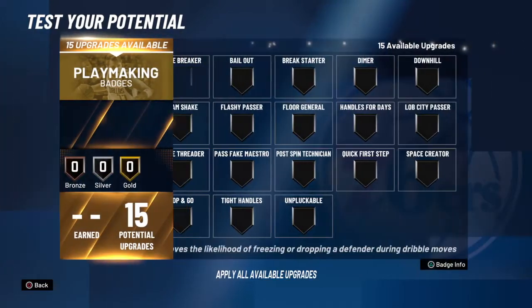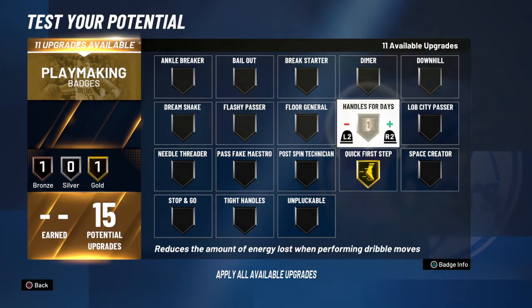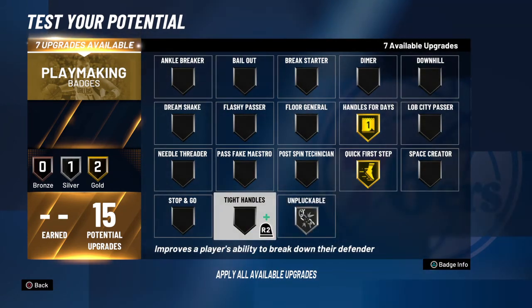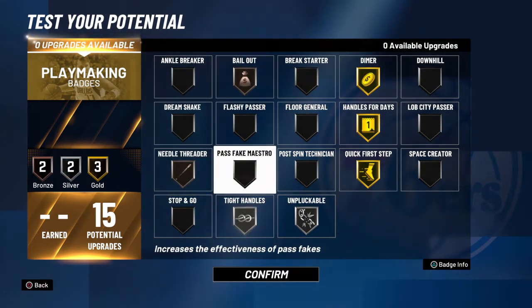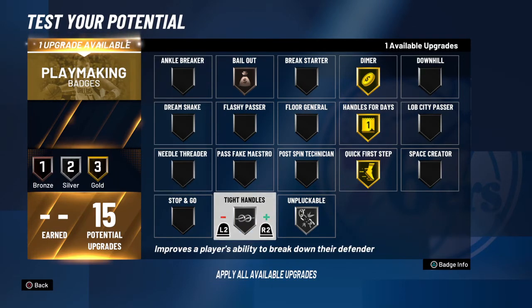For playmaking, you gotta get your handles for days or quick first step, pluckable at silver, and you probably want to get needle thread to help your teammates. If you don't really want needle thread, you can put that on tight handles instead.